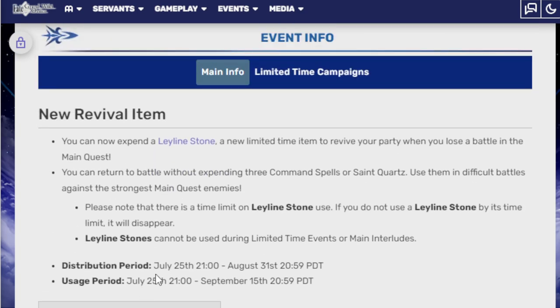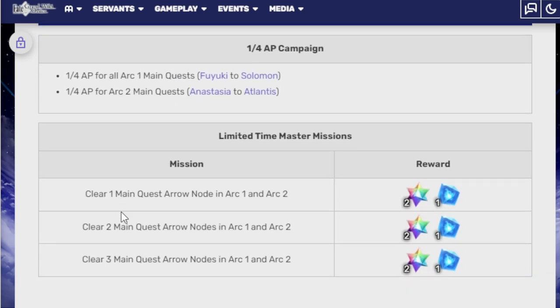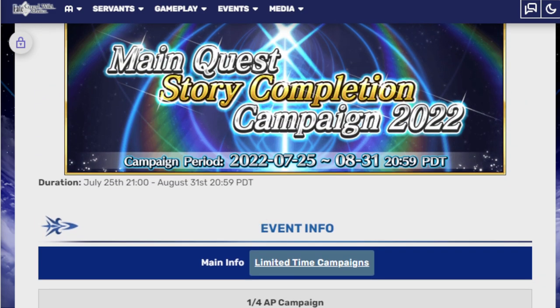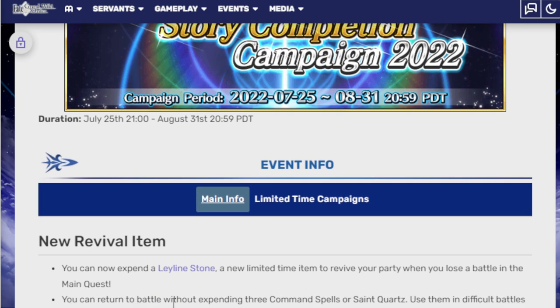They're going to start giving them out today, I think at day roll. It'll be here until the 31st, and then you have until September 15th to actually use them. And here's some Luna Time Master Quests as well — pretty easy, pretty simple stuff. Very easy if you want to catch up to the story quickly in time for the next story beat.